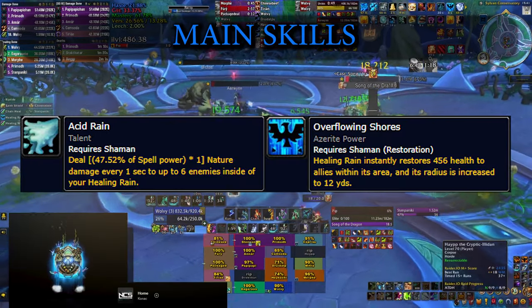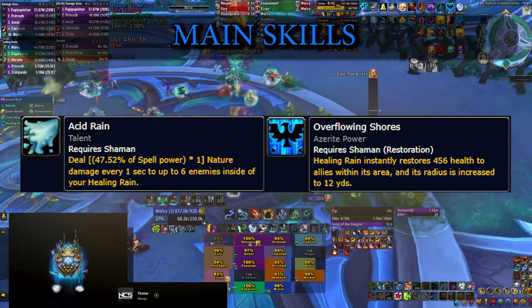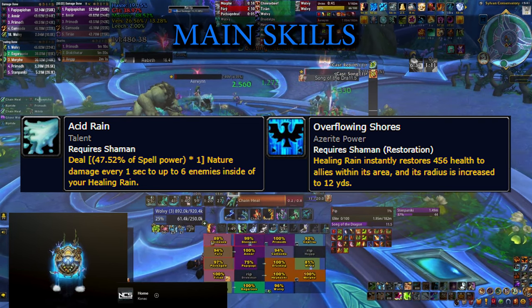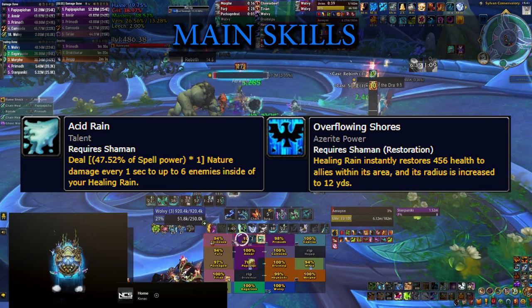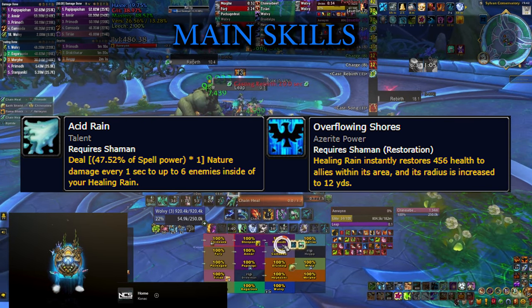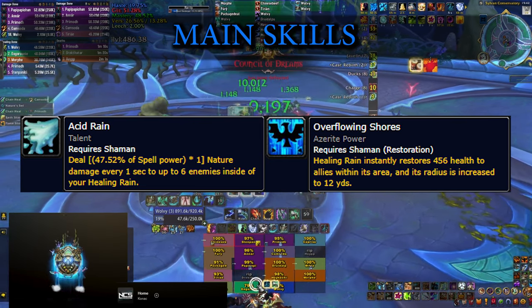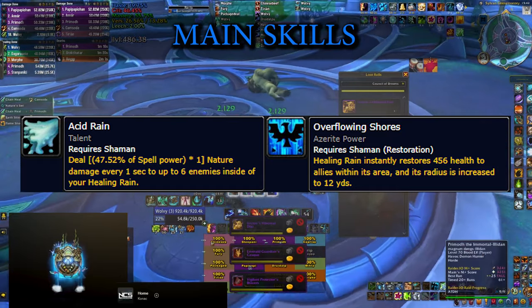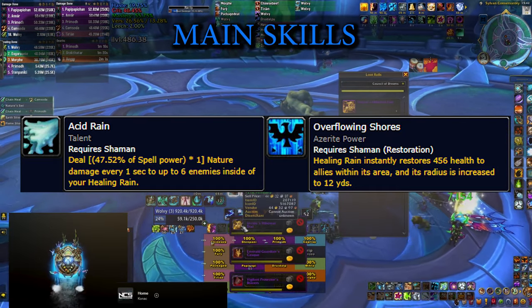There are two more talents you can pick. Acid Rain adds a damage component to the healing of Healing Rain, which is great because it gives you a lot of passive damage. Overflowing Shores adds an initial heal to the targets within Healing Rain and increases the radius on the ground. You can pick both, but usually we don't have enough points for both those talents.